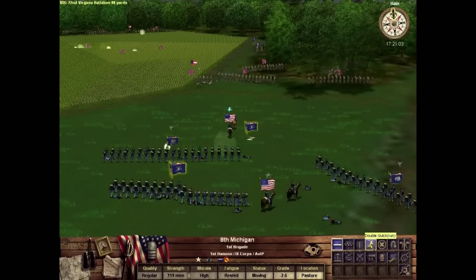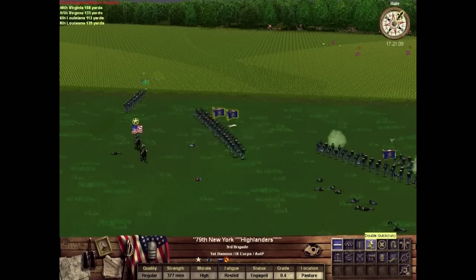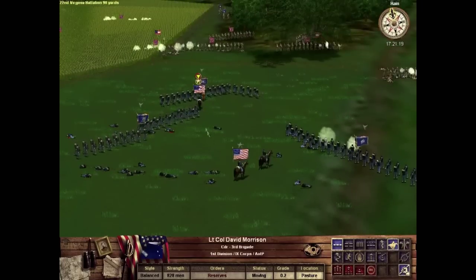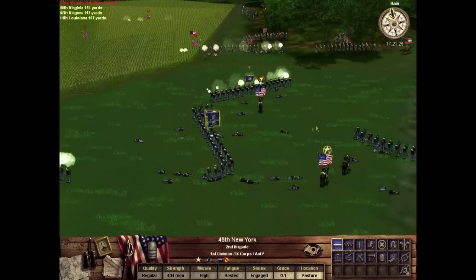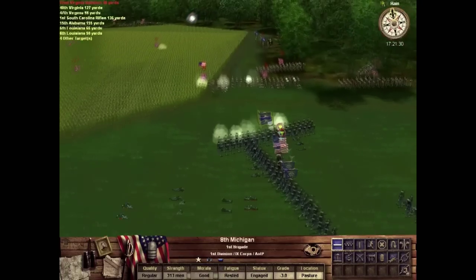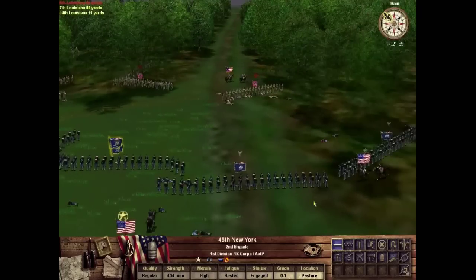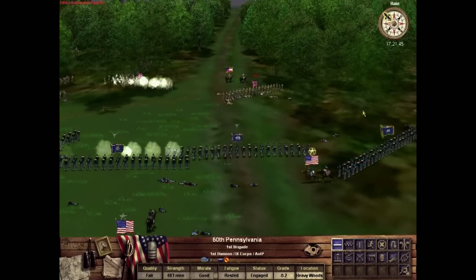Stevens was definitely someone who thought he was bound for great things — very aggressive, very full of himself. He's similar in some ways to the other divisional commander, General Philip Kearney, who was fighting off to our left. Although Kearney was a soldier's soldier who had been in the army for years, had actually fought in Europe, and resigned his commission there to come back to the United States when the Civil War broke out. He was also killed in this battle — a very competent but incredibly aggressive general.